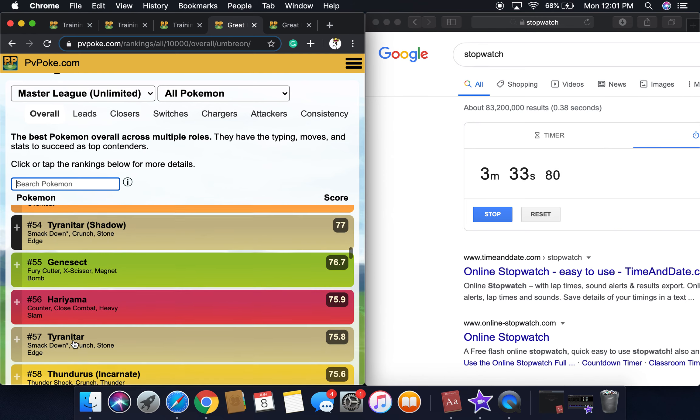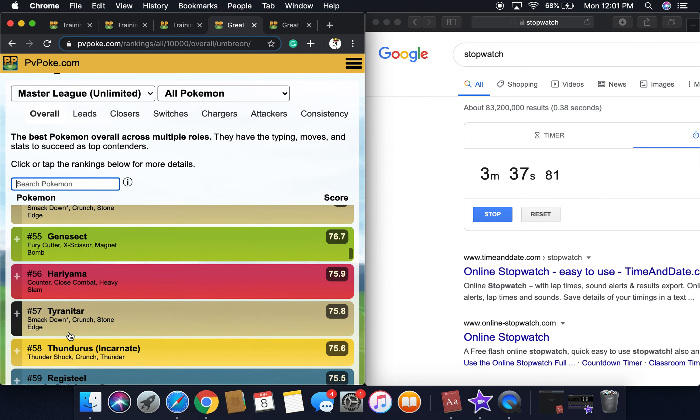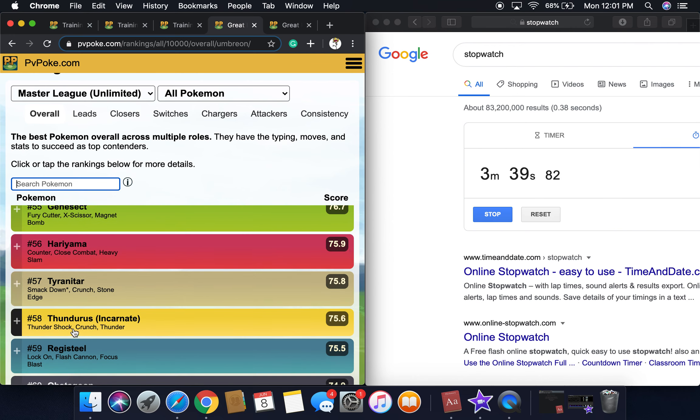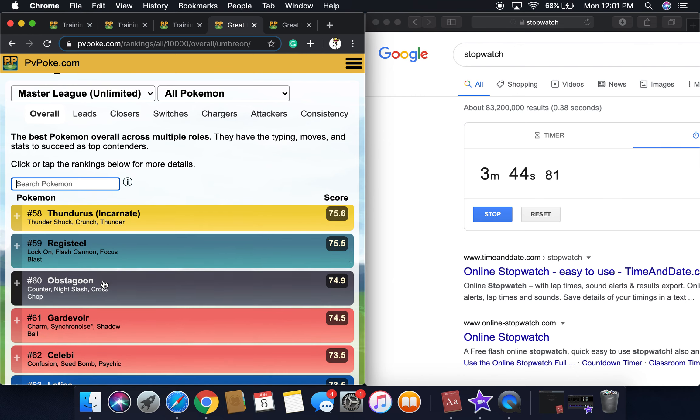Tyranitar Shadow, Genesect climbing its way to the top, Hariyama, Tyranitar, Thundurus Incarnate, Registeel, Obstagoon — wow, good in all leagues.